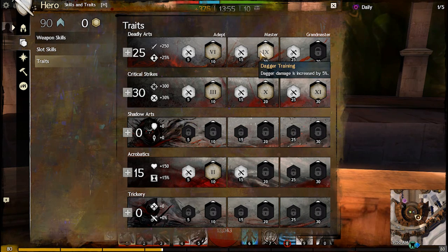My last major trait in this line is Dagger Training. You can't really go wrong with 5% increased dagger damage when that's going to be your primary weapon. My third minor trait here is Exposed Weakness, which will give me a constant 10% damage bonus since the target will always have a condition.